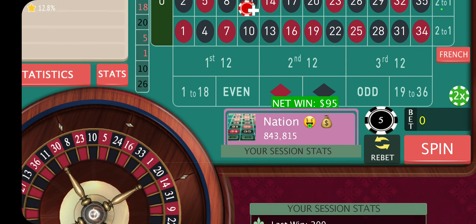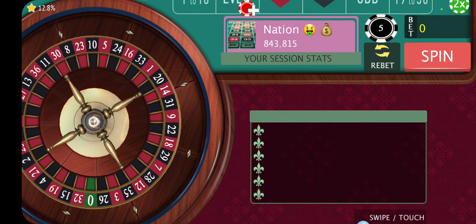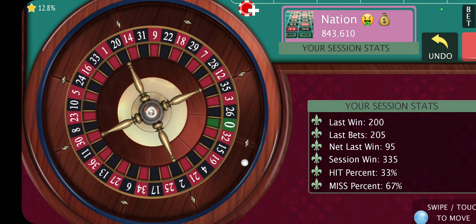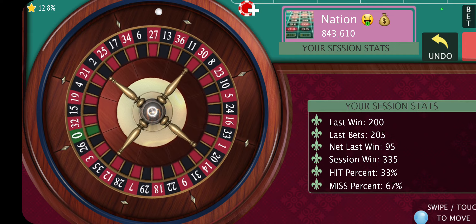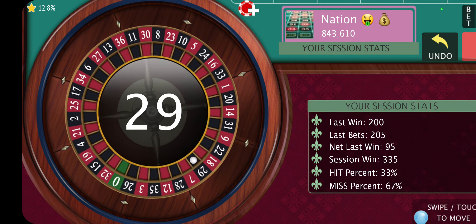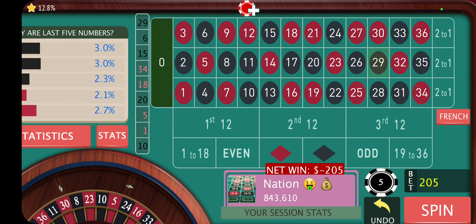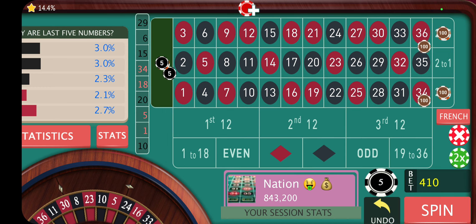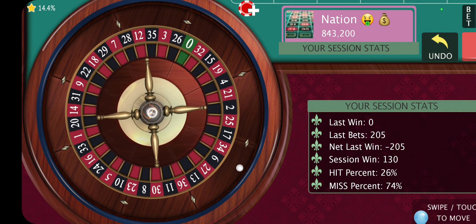So we've got the win there — $335 up. Obviously if we do get anything on the middle row there, then we are going to suffer a total loss. That's middle.